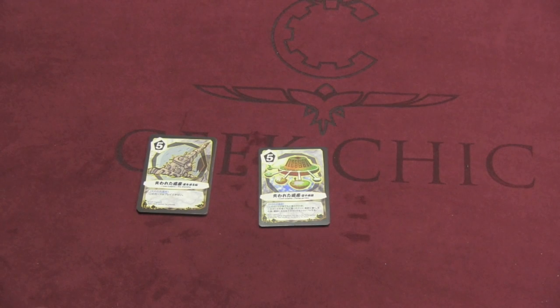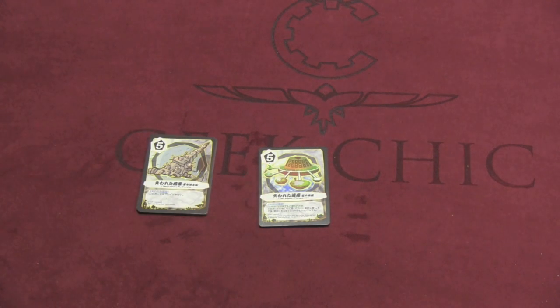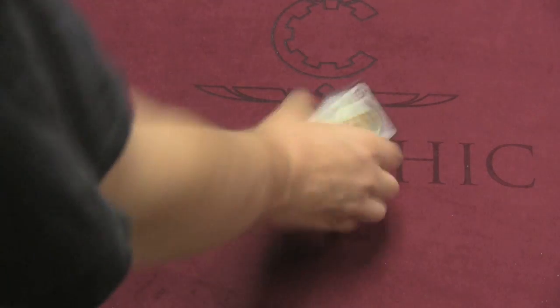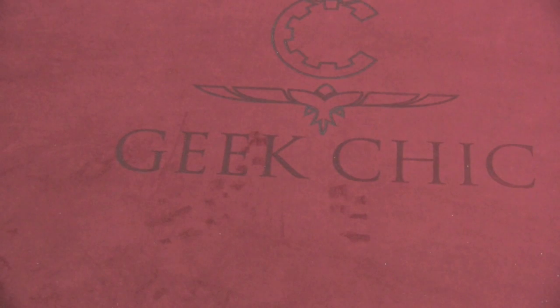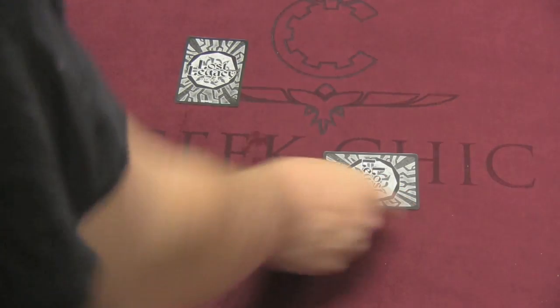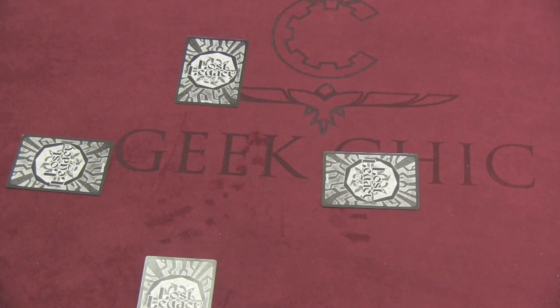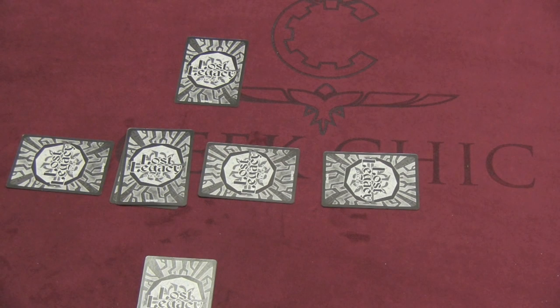There are two decks of cards that come with the game. Each of them has a Lost Legacy — one has a Starship and the other has a Flying Garden. There are little symbols in the corner so you know which deck is which. They're called the Starship and the Flying Machine. You'll take one of those decks, shuffle it, and deal one card to each player. You'll then take the draw pile, place it in the middle of the table, and take one card out of the draw pile and place it in what's called the ruins.